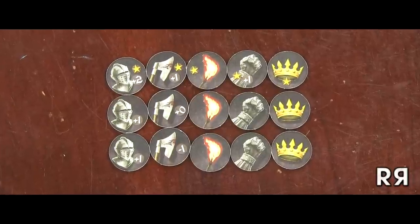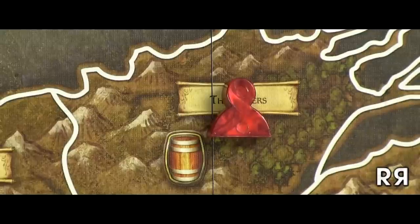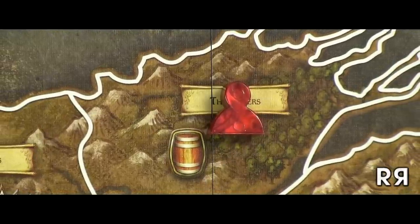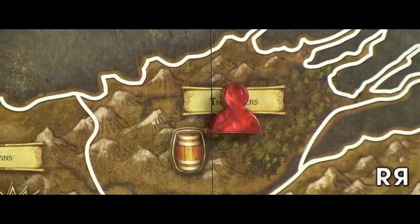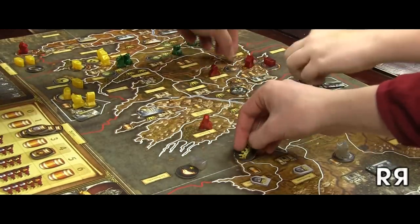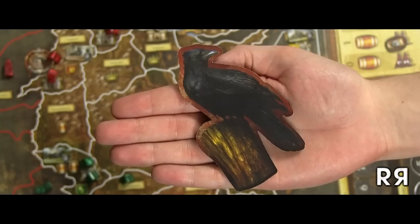Order tokens are how you command your military. During the aptly named planning phase, you select one type of order to give to armies per board tile. Orders are given in secret and, once revealed, cannot be altered — unless you control the Messenger Raven. Much of your time will be spent trying to predict what your enemies will do and how to counter it, while they do the same. Orders vary in their utility.